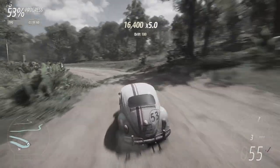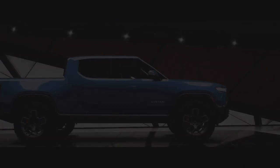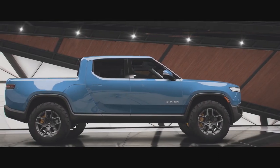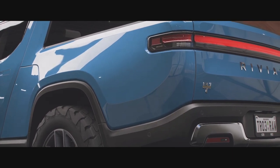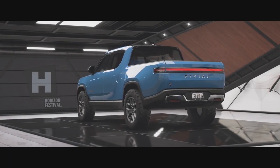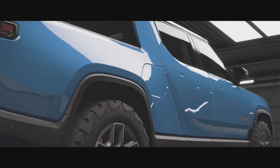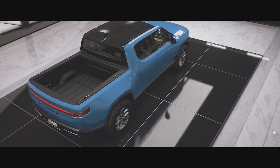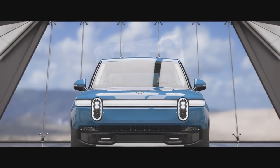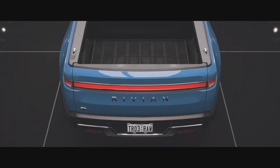I've gone ahead and unlocked the Rivian R1T pickup truck. There is also another Rivian vehicle I can unlock — an SUV version of the R1T — but I decided to take this pickup down the rally course because it's an off-road pickup truck. It's also fully electric. We've had a few electric cars run down the course already: the Porsche Taycan Turbo S sitting in fifth place, and the Jaguar I-Pace down in 13th place.